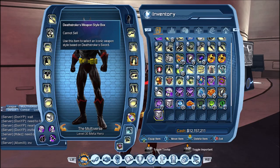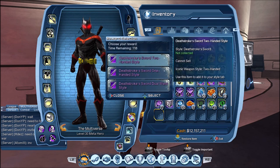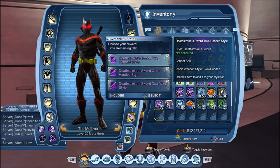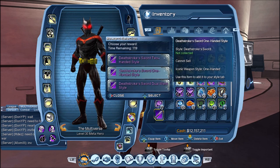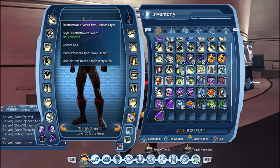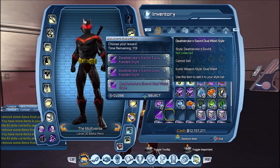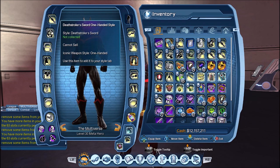Now let's take a look at the Deathstroke weapon box style. We have three weapons so I'm going to need more boxes. So here we have a two-handed style, a one-handed style, and dual wield. Let's go for the two-handed style first, then the one-handed style, then pick up the dual wield. So let us start with the one-handed style.